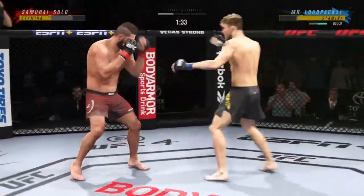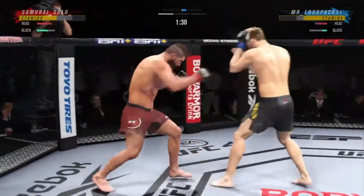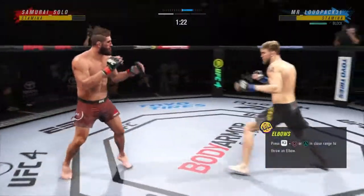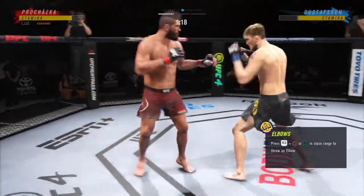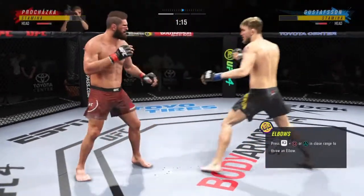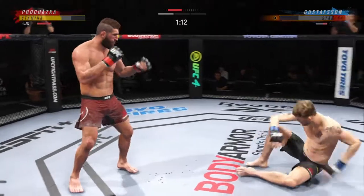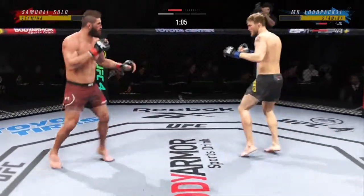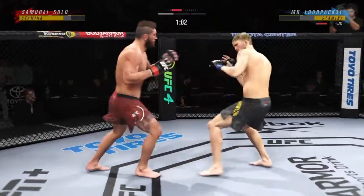Prochazka feels great in this game. He moves really well, his head movement is insane — like a 97. His footwork is in the 90s as well. He's just a great all-around fighter on the feet. There we go — slip straight drops him. Make sure to hit that body too.